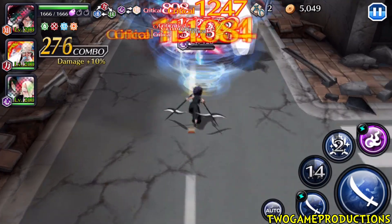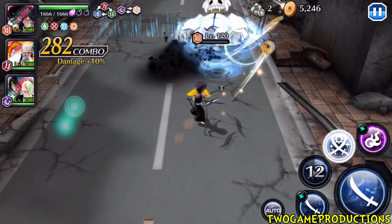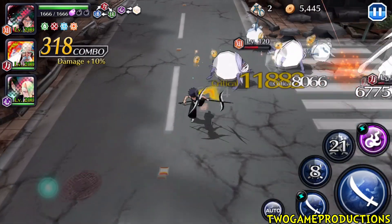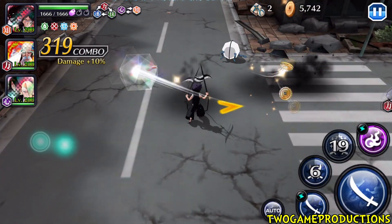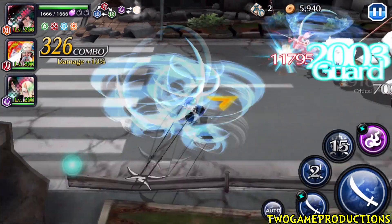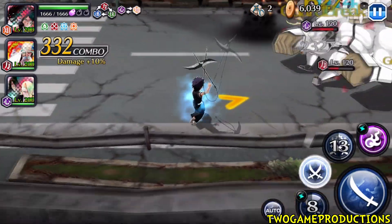Somebody today — I saw a Facebook clip — and he was actually running Shuhei in PVP. They put full DR's on him, and when he gets that paralysis, boom, he'll let you go. Maybe it was just a lucky run, but man, he looked solid.